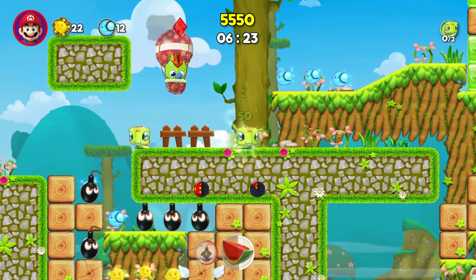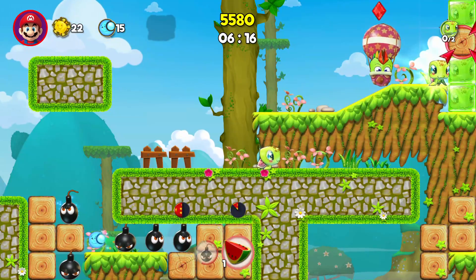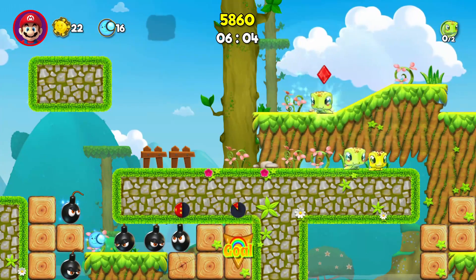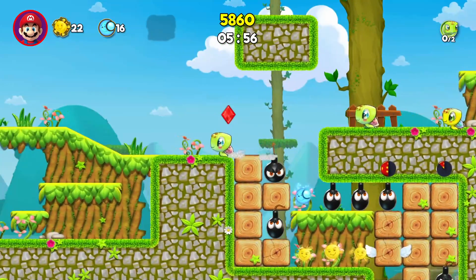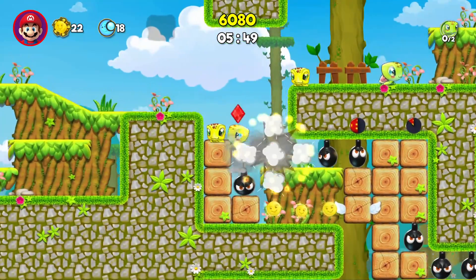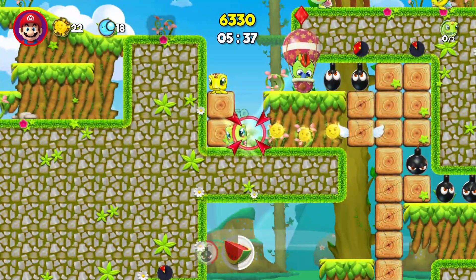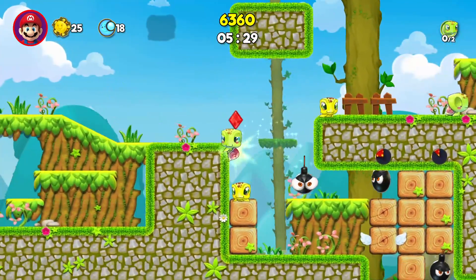Let's go over here and get one of these. There we go — I've got another friend here. Usually there are secrets in platformers, so let's go over here real fast. Let's take control of this one and set off that bomb, hopefully the other one doesn't fall off. There's a little moon — I've got another friend!